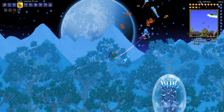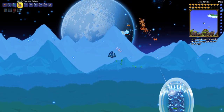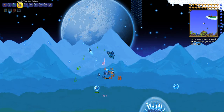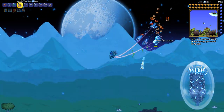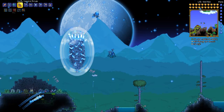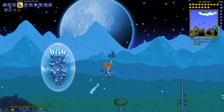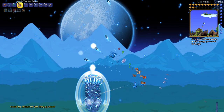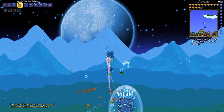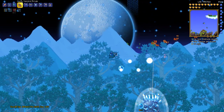Anyway, this one is the Stardust Pillar. This one's actually my favorite. I like the background — it's not the coolest, I think, but it looks pretty cool. And it's also, I'm not gonna lie, it's pretty easy to kill. I mean, all the pillars are easy to kill themselves, but — oh, Milky Way Weaver. Don't know what that is. Is that those little guys that are flying around? There's the Star Cells. There's the Flow Invaders. Is that what this is? The Milky Way?